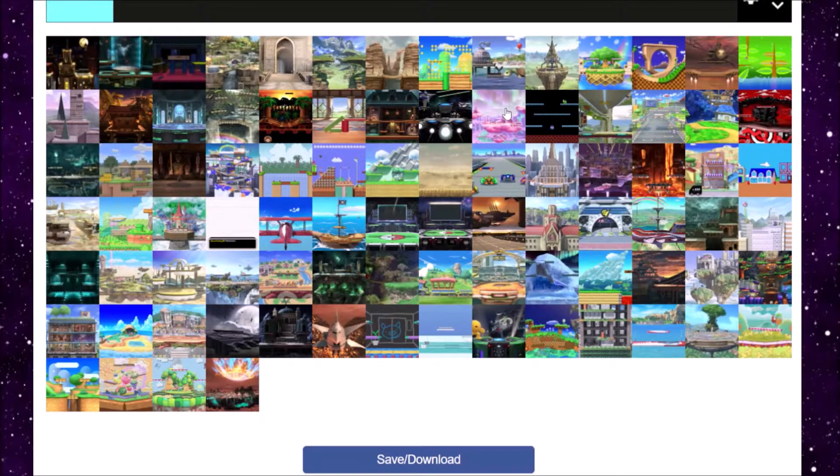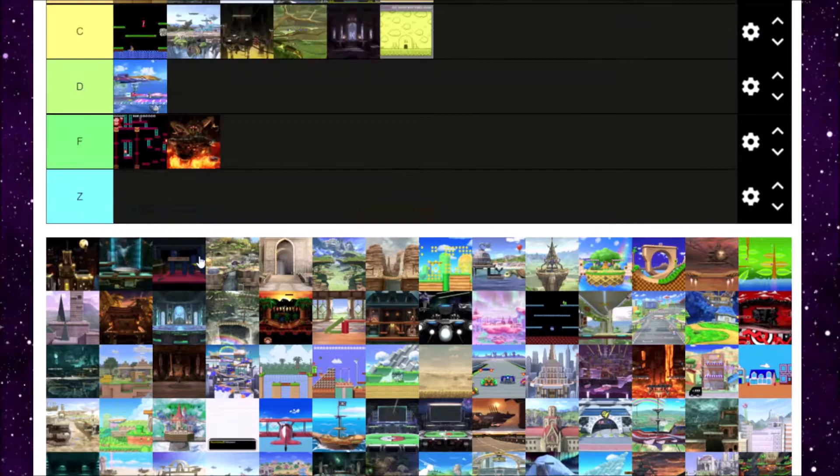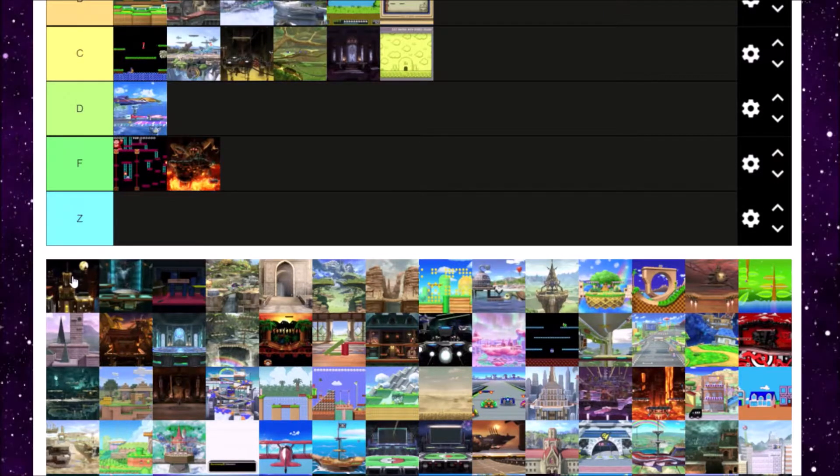Next is Fourside from Earthbound. I appreciate Earthbound a lot — it's one of my favorite games. But Fourside doesn't play very well, especially that slippery UFO, and especially in Melee. It doesn't play very well, but I still appreciate Fourside a lot. Since it doesn't play very well, I'm going to put it in D tier.